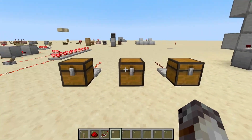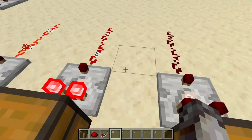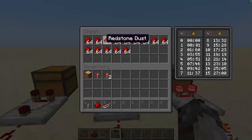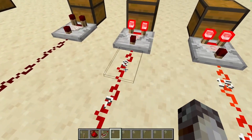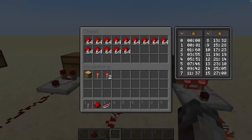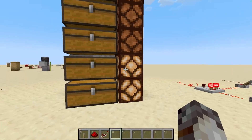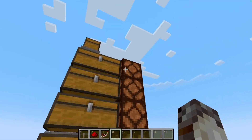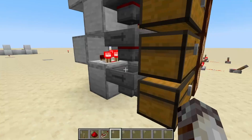The most common use for a comparator is measuring how full container blocks — like chests or hoppers — are. The signal strength it puts out is proportional to the fullness of the container. If there's nothing in it, the signal strength is zero. If it's about half full, the signal strength is eight. If it's completely full, the signal strength is 15. This feature is super handy if you're building something like a bulk storage silo with light indicators to show which chests are full. These chests down here have the lights on indicating there are items in them, and we're using comparators to tell whether or not there are items in the hoppers feeding items into each chest.